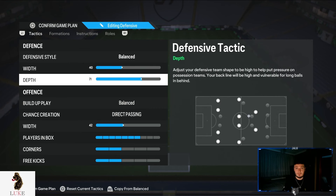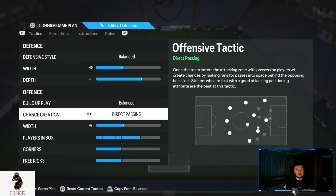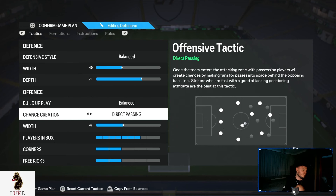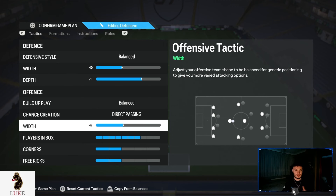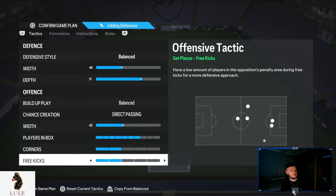71 depth — but remember, if you are on old gen, I would recommend 55 or 60 depth because the 71 depth isn't really relevant on old gen. Balanced and direct passing are your absolute bread and butter. 42 on the offensive width — I go very narrow in the 4-3-2-1. I really like where the left and right centre forwards are when we go quite narrow. Seven players in the box — the more players we have in the box, the more likely we are to score. Two corners and two free kicks.